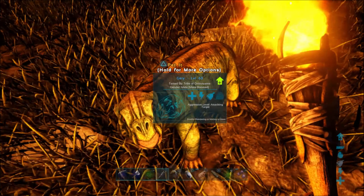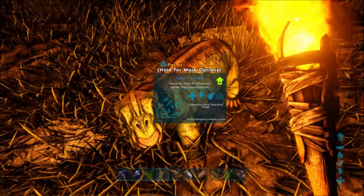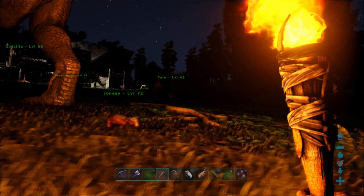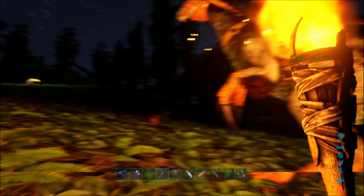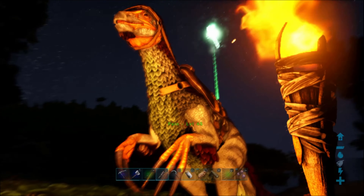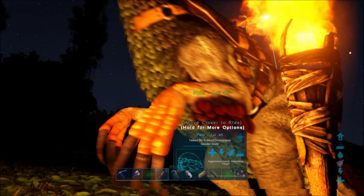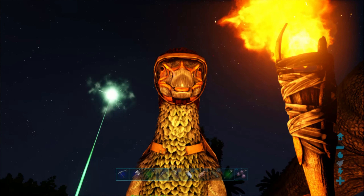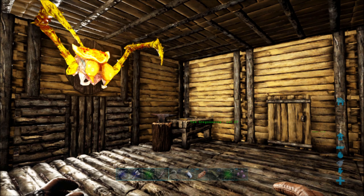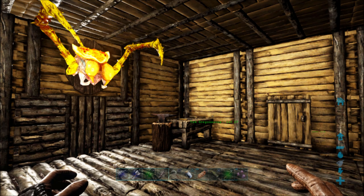I would recommend looking up a video for a top 5 or 10 beginner dinos in Ark to help you decide which ones you want to try to tame and which ones will help you survive the most. For example, a Therenzino is very difficult to knock out because they're very dangerous, but they can help you a lot in collecting resources such as berries, fiber, hide, and wood. Please note that you will die in this game at some point trying to tame a dinosaur, and that's okay — look for the big green beam in the sky to find your way back to your body and your stuff.